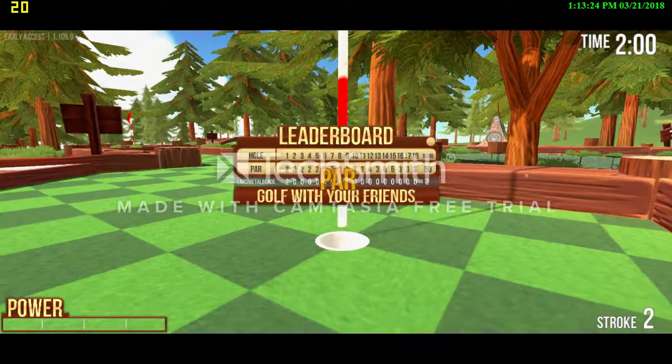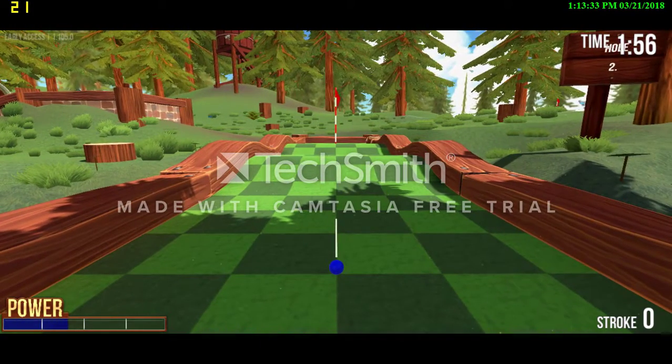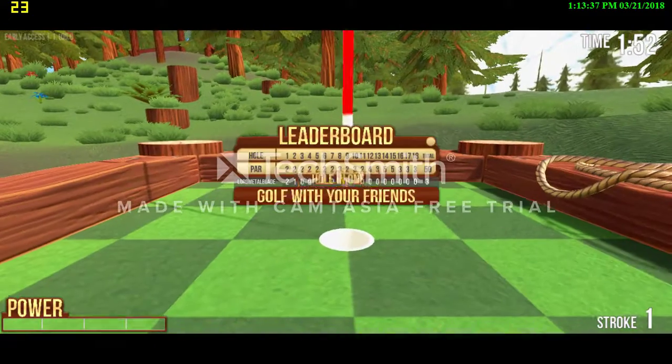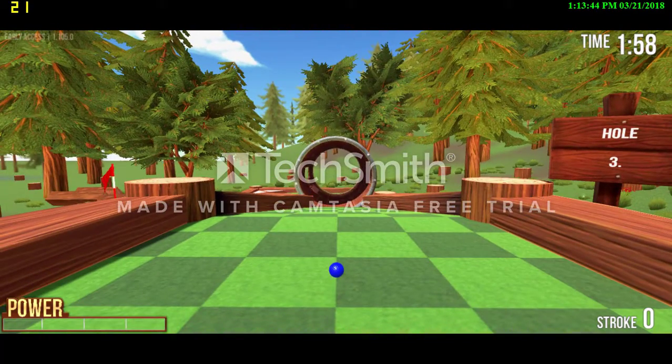We're going to go ahead and tap this ball. There are 18 holes and the total par is 50, so we're off to a great start. This next one is a little easier — let's see if we can get a hole in one. Look at that, smooth like butter! Off to the third hole.